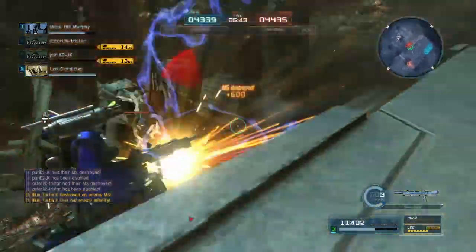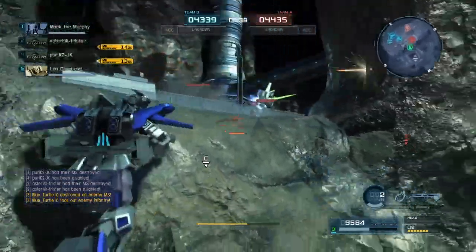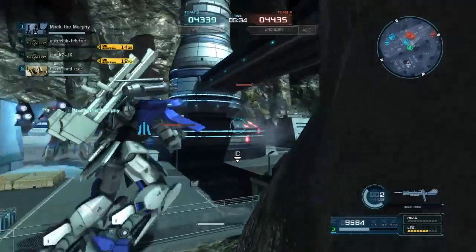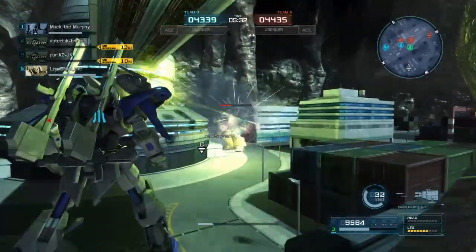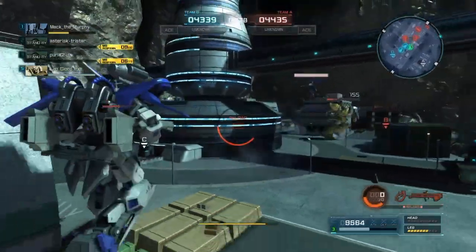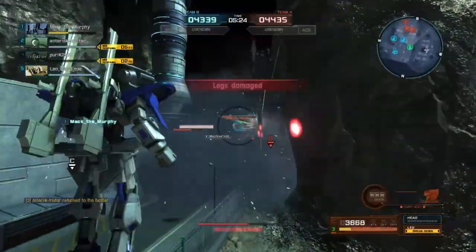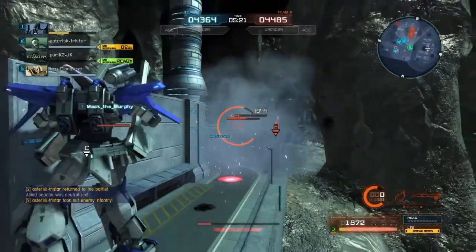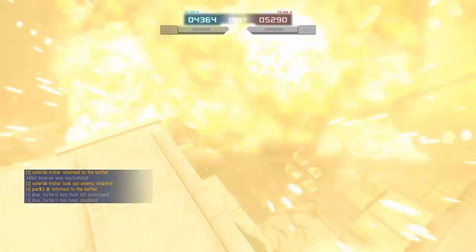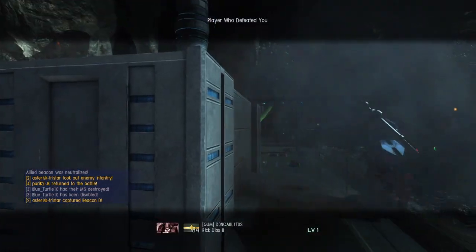And you have the Shoulder Beam Gatling, which you've seen me use a couple times here. You have to stand still to use it, but it can get some decent damage off. Looks like I'm gonna use the Bazooka instead. It's a very nice kit on this suit — you have two instant stuns, the Head Beam Vulcans which make for a very good accumulation stun. Legs are broken, that's not a good position to be in. The Gatling does do some decent damage and has very nice range to it, so it makes a nice range alternative.